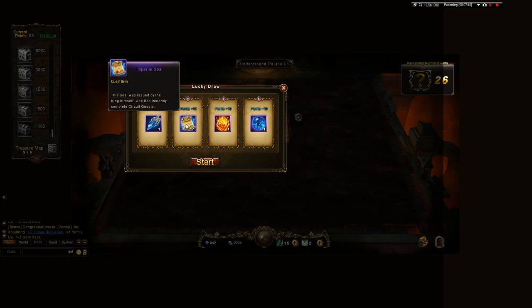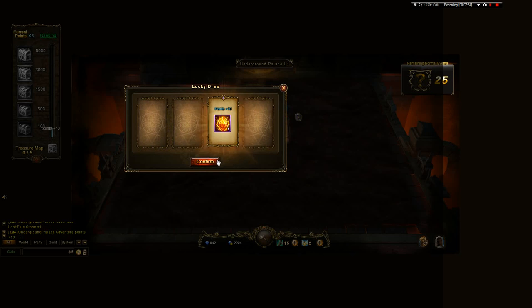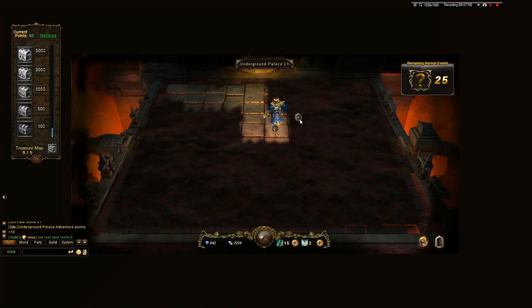In the lucky draw we can get a crypt key or an imperial seal — the seal is for skipping circuit quests. The best thing here is the crypt key, then probably Mara fate, and lastly the imperial seal. The black market offers discounts to buy stuff, but since I know I'm not buying anything, I'll go around it to lucky draw and treasure.